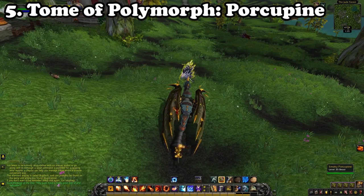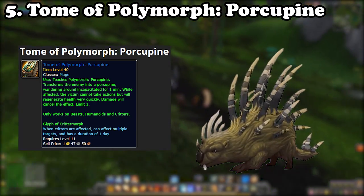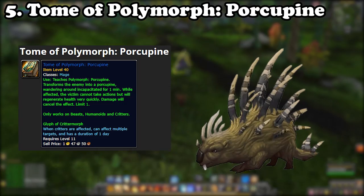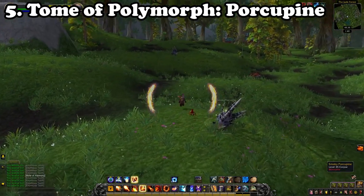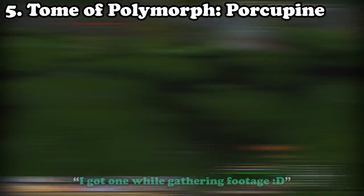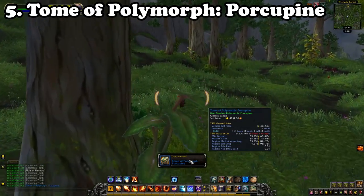Coming in at number 5 we have an oldie but a goodie: the Tome of Polymorph Porcupine. This is a mage-specific farm where the item can be obtained from any porcupine in the open world. By far the best farming location is within the Jade Forest in Pandaria. You'll want to farm this location by circling around in a loop, giving the mobs time to respawn while maintaining a constant stream of kills. This item sells on the auction house for a strong amount of gold and is one I must always have listed.